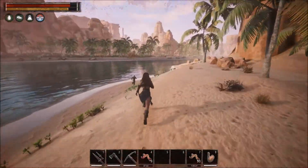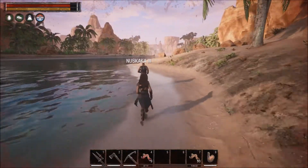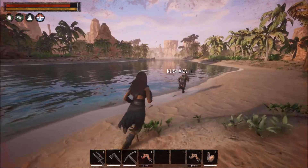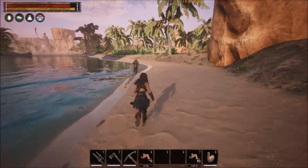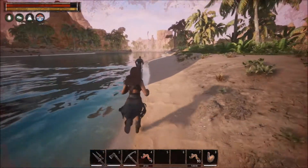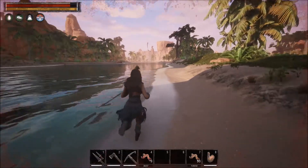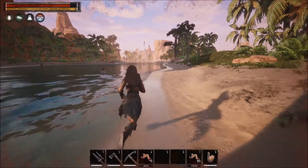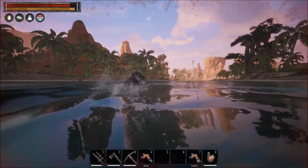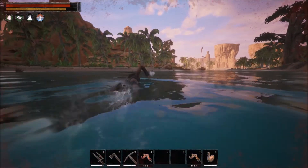I need to make myself a hunting knife — a skinning knife — because that way I'll actually be able to gather the hide properly. One thing to keep in mind: predators most of them only give feral flesh — no good meat, no exotic meat. You have to go for the vegetarian creatures to get good quality, which makes sense — you wouldn't tend to eat a predator generally. Okay, just getting back to base.